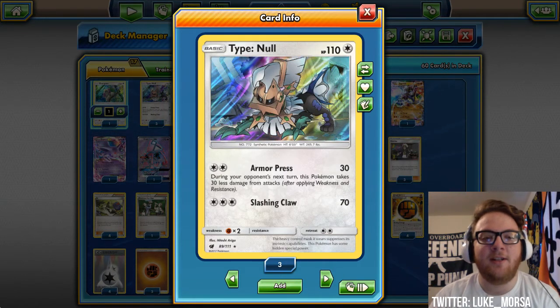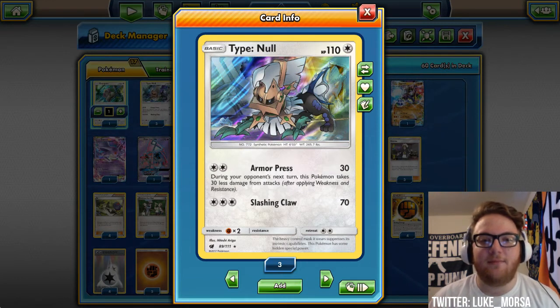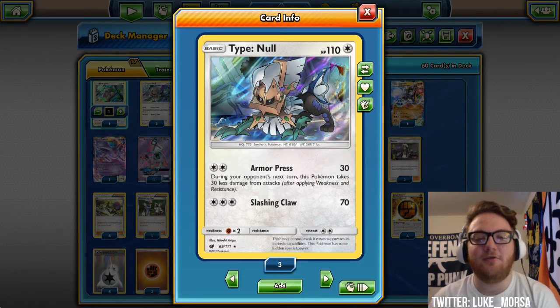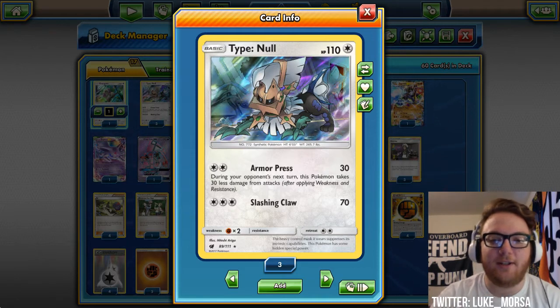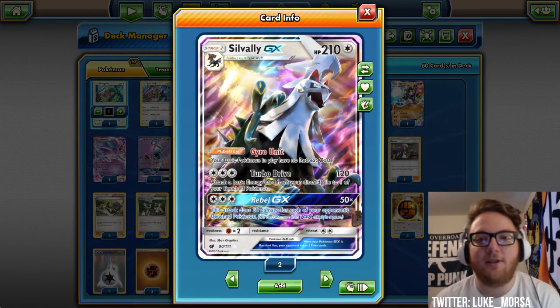It's not really a target for devolving like Zoroark is, because Zoroark's basic form only has 60 HP. Galissapod's basic form only has 70. Type Null has 110, so that's really amazing. And Silvalli GX has 210 HP.